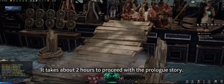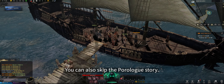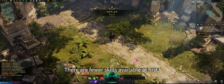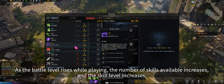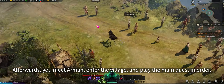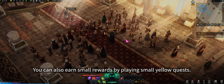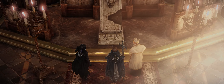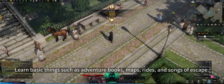It takes about two hours to proceed through the prologue story, and you can earn small rewards — or you can skip it. At first, fewer skills are available, but as your battle level rises, more skills unlock and skill levels increase. Afterwards, you meet Armin, enter the village, and follow the main quest in order. Small yellow quests also give rewards. If it's your first time, play through the story and learn adventure books, maps, mounts, and songs of escape.